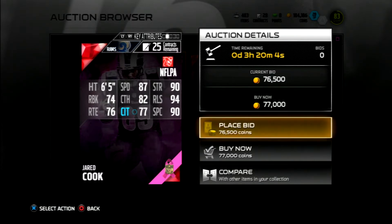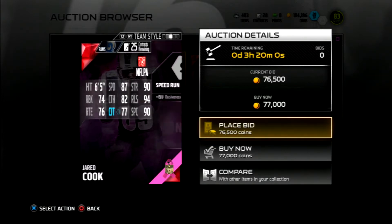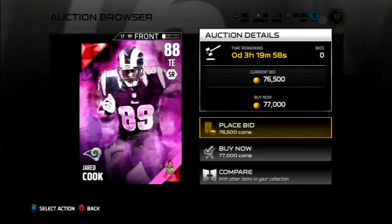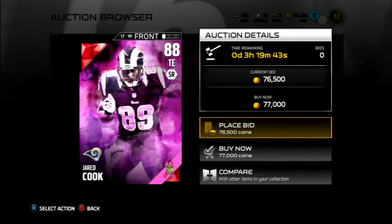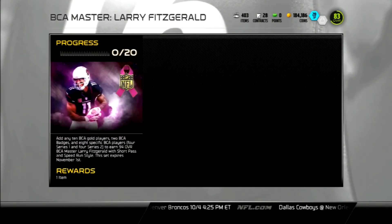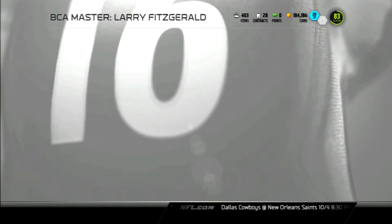In my last video I dissed Greg Olsen's card because being a 90 overall kind of let me down, but honestly looking at it now the cards are pretty much the same. Greg Olsen has plus 13 catching traffic, and actually Jared Cook's release is better, which kind of surprised me. It's a nice card, but it's nothing super crazy or out of this world amazing.